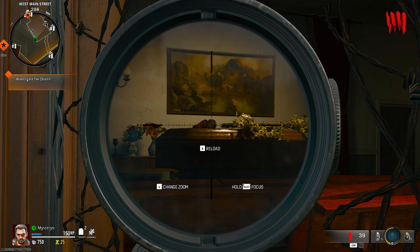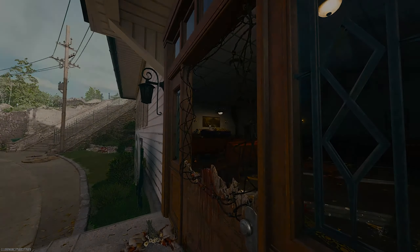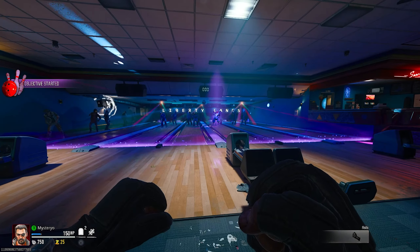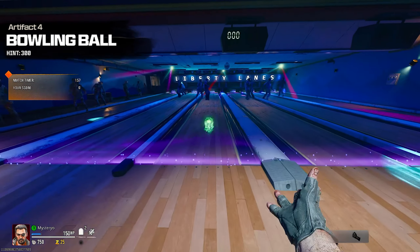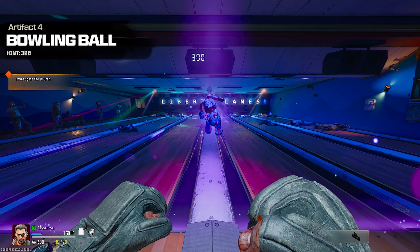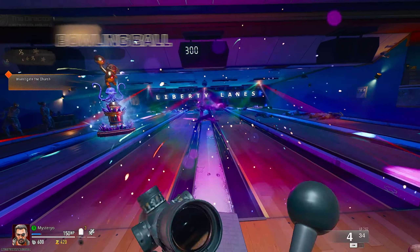After this you will not only receive the bowling shoes artifact, but you will also get teleported into a bowling minigame. Picking up the bowling ball gives you another artifact. If you score at least 300 points in this game by killing zombies, you will get an achievement and the dark ops calling card called Strike.